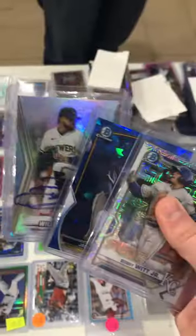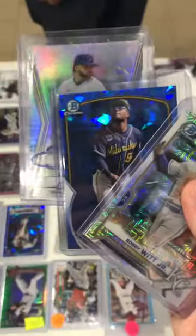He called it in the air — heads. He did get heads, so we're paying two for the win. So this Devin Williams IP auto, this Jackson Churro, and Bobby Witt for 20.